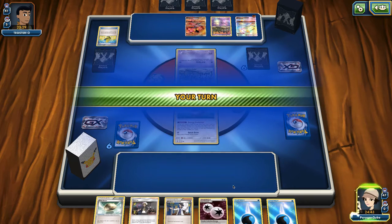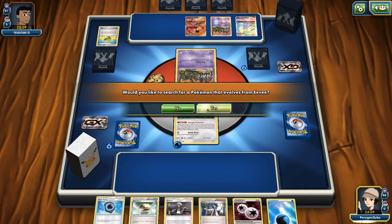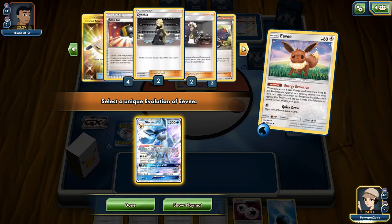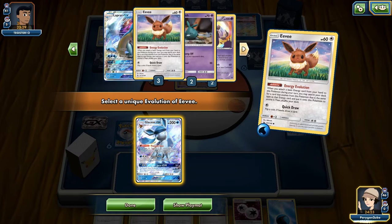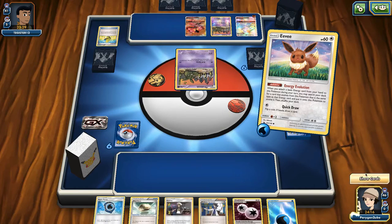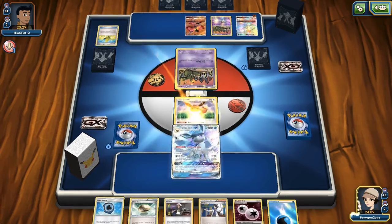We Ultra Ball for Tapu Lele. Thankfully our opponent missed that Elixir, otherwise we might have been in trouble. Let's Energy Evolution — oh man, we've prized 2 Glaceon. That's the disadvantage of running 3. We've also prized a Water energy. We have a Cynthia and a Sycamore in hand, just one Guzma prized. We've prized 2 Glaceon, which is really bad.